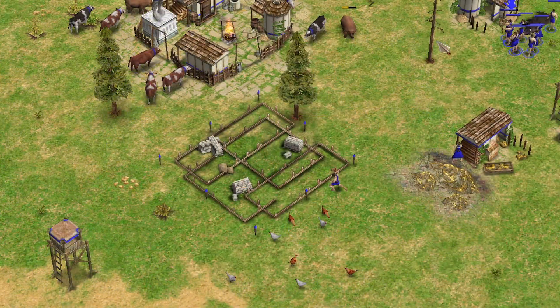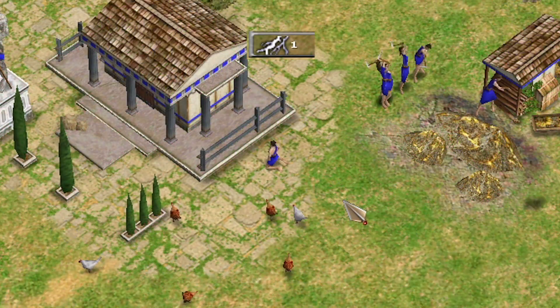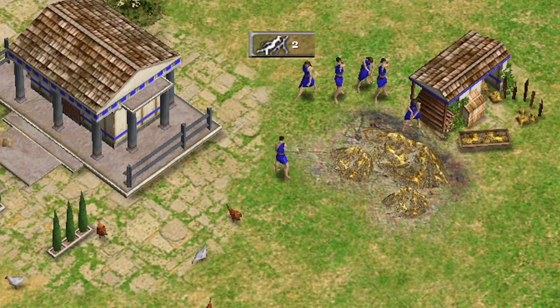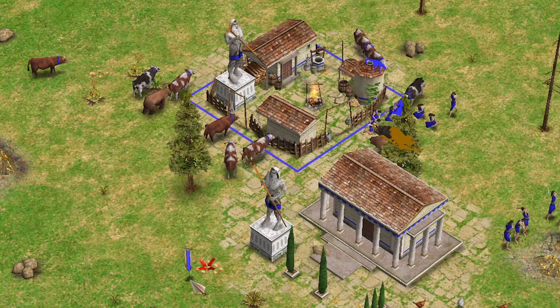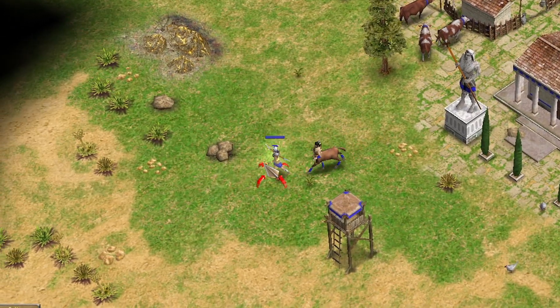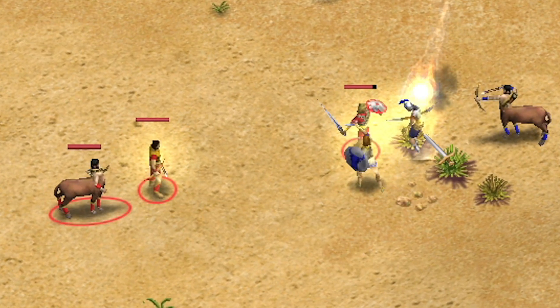Hades and Poseidon Favor Trick: When playing Hades or Poseidon, you start with zero favor, which means you can't afford your classical age hero. The best thing to do is just gather the two favor that you need, and then task your villager onto something more important. Unless you're against a civilization like Zeus that can bolt your hero — then get four favor to rebuild it right away.